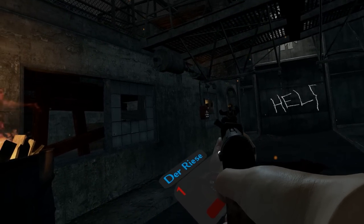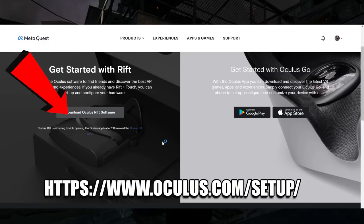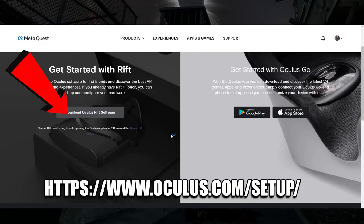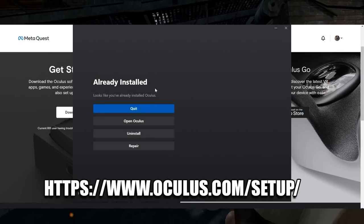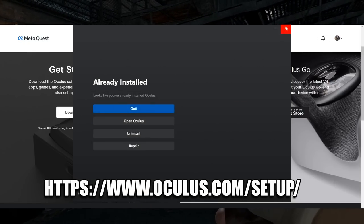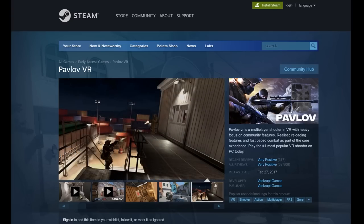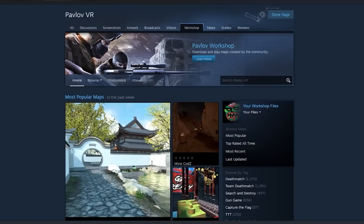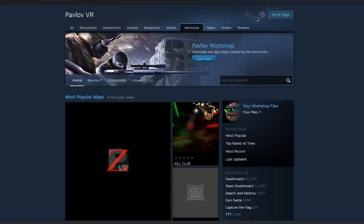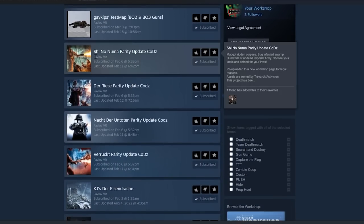Once you've decided on a Quest headset, got the PC, and you're ready to go — you'll need to go to the Oculus Quest app website and download that to your PC. This allows the headset to connect to your computer. Then make sure you have Steam downloaded, Pavlov VR downloaded from Steam, and also Steam VR downloaded. Then go into the Pavlov VR workshop and download all of the COD Zombies maps you want to play. Here are all the ones I've subscribed to — the parody maps are made by QuadArts, and there are a few others, and those are just so good.